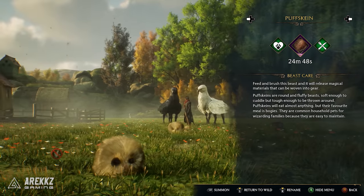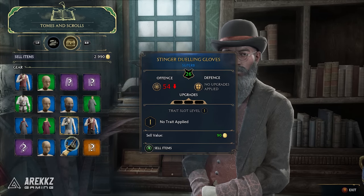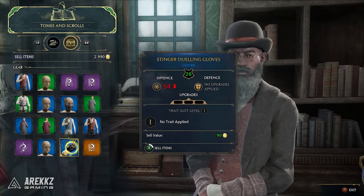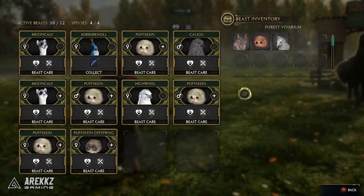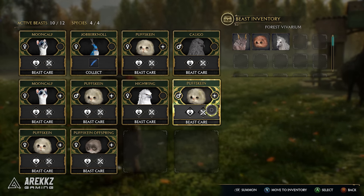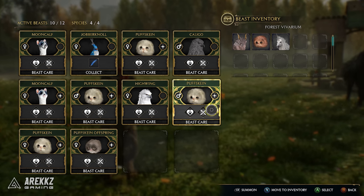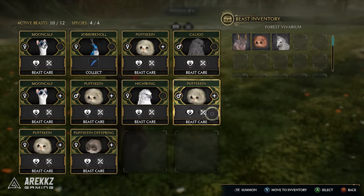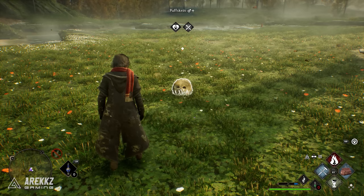You probably already know a method where you can simply sell your excess gear in any of the shops to get some quick money, but this is going to be even better than that and give you some rare beasts, which is similar to shinies if you've ever played a Pokemon game. These are beasts that come in different colour variants to the usual colours and have very rare spawn chances. So if you are a collector and want to fill out your room of requirement with all different shiny beasts, this is something you will want to do as well.